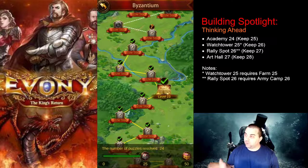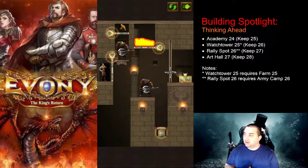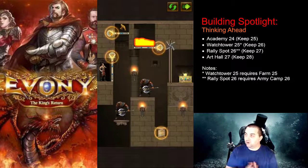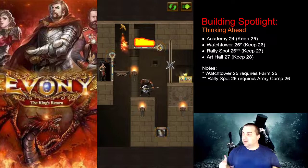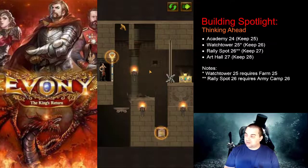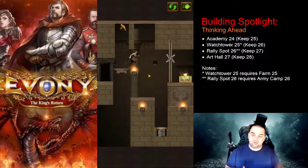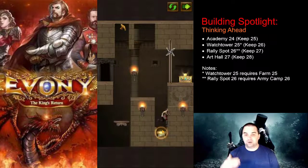Academy 24 for Keep25. Watchtower 25 and Farm 25 for Keep26. Rowley Spot 26 and Army Camp 26 for Keep27. Art Hall 27 for Keep28.